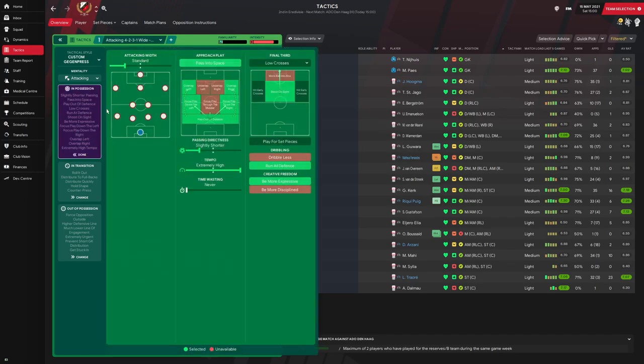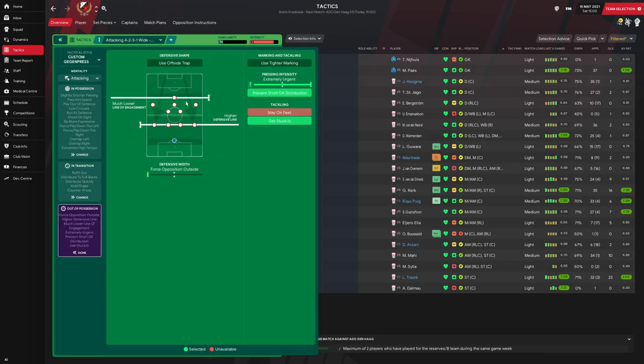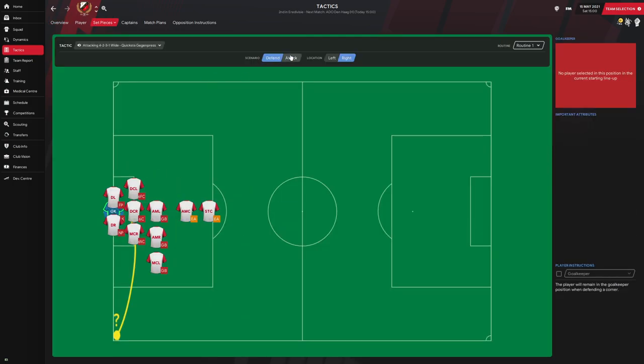On the right we have a winger on attack duty — crosses into the center, tackle harder, marking the right wing back. In attacking midfield, a shadow striker marking a defensive midfielder. Up top, the advanced forward is set to take more risks, dribble more, shoot more often, tackle harder, and mark the central midfielder. The mentality is attacking, width is standard, with passed into space, overlap on both flanks, and play out of defense. Passing is slightly shorter, tempo extremely high, with low crosses, shoot on sight, run at defense, and be more expressive.